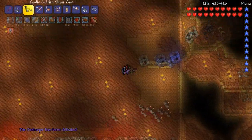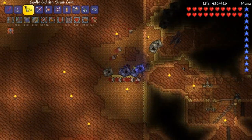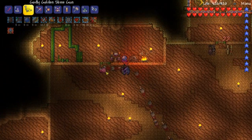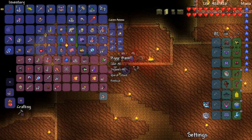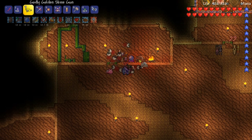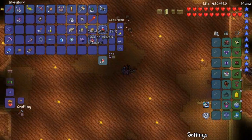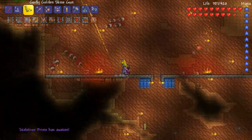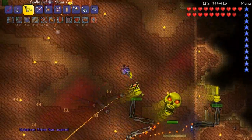Did we even get all the loot he dropped? Why is that blue? Oh, there's a candle there. Let's store our gold and get ready. I feel like I can take this guy — I've got the world on my heels.